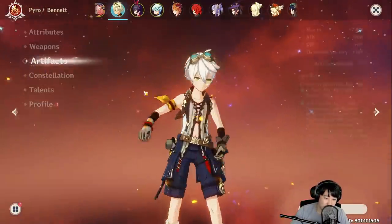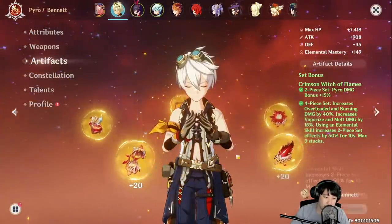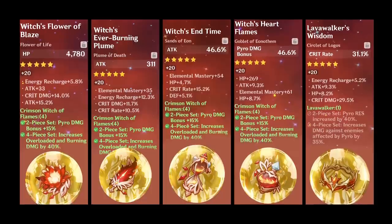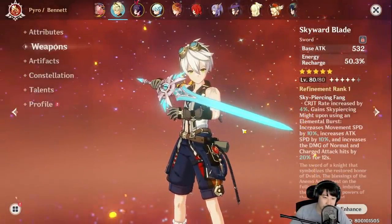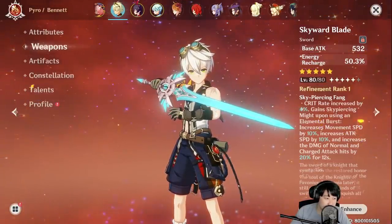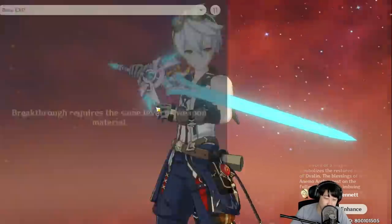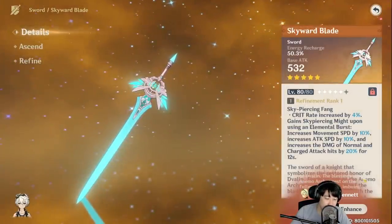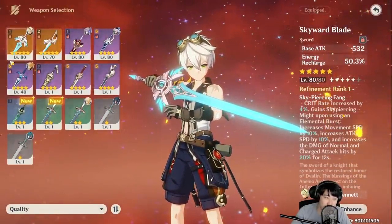Let's take a look at the artifacts. You probably have seen these artifacts before — this is what is being used on my Diluc. He's right now using Skyward Blade. I didn't think it was necessary for me to use Aquila Favonia, but I have this at level 80 and I believe this is the best weapon for him because he gets the energy recharge really quick so that he can spam his Q as soon as he gets the energy. His cooldown is 12 seconds, so it should be good.